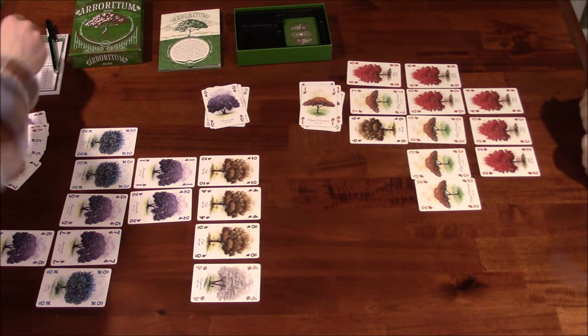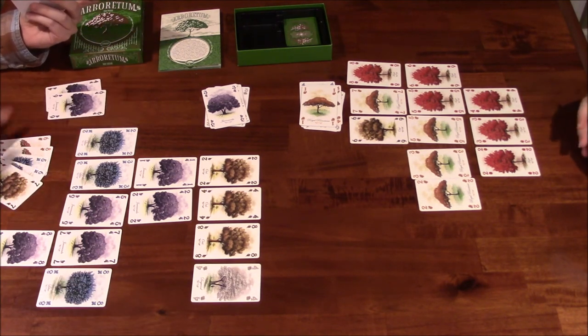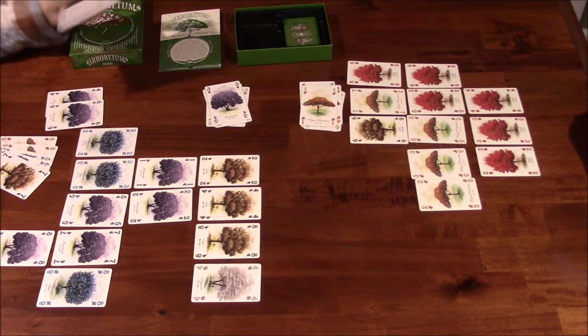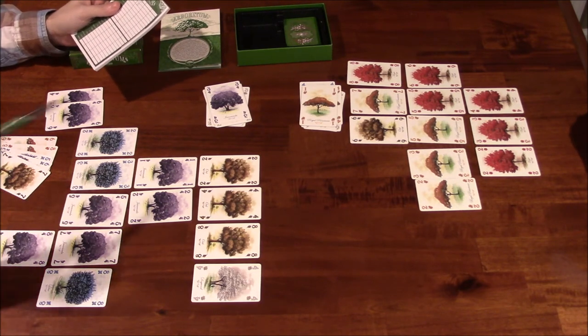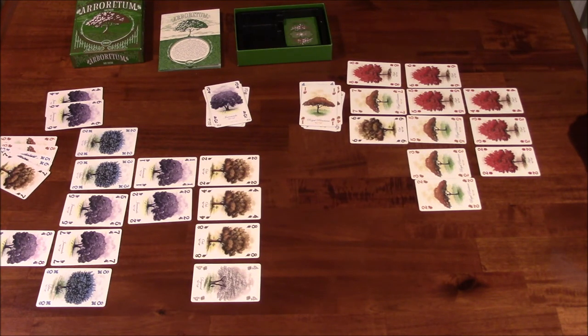That's the end of the game — now we determine majority for each tree type. Starting with Cassia: neither player has any. Dogwood: no one cares about Dogwood, zero-zero. Jacaranda: I have the majority with a four and six — ten total in my hand — so I score it. The path has five cards, each worth one point each plus a matching bonus: that's ten points, plus one bonus for the one and two bonus for the eight — thirteen points for Jacaranda. Zero for my opponent.